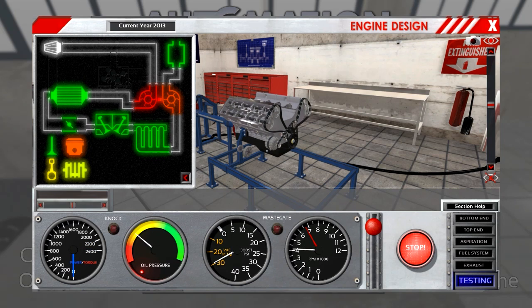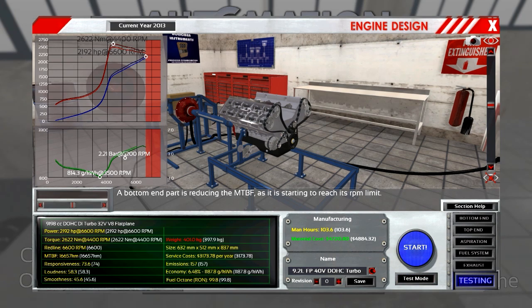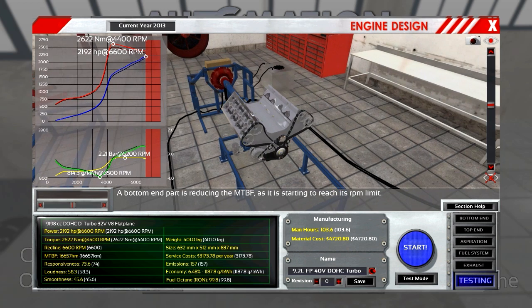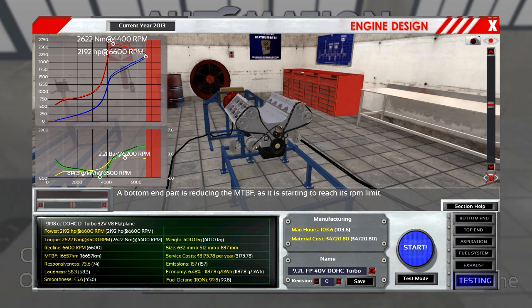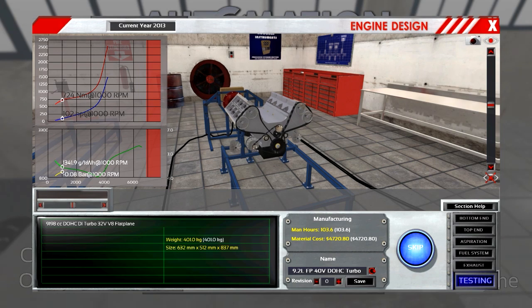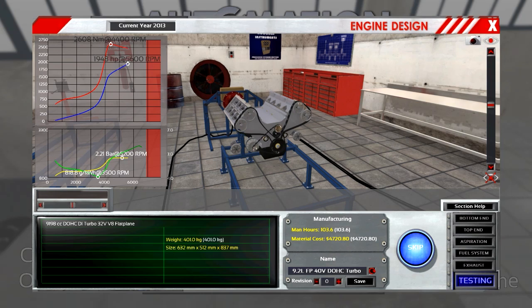So let's see the stats of the engine — test mode. Check this beauty and its numbers. Look at that torque, and look at that power — and this is with a performance intake. If I go with the race intake this goes over the top. I have a mean time between failures of more than 16,000 kilometers. If I increase the RPM by about 300 and repeat the testing, I get higher power but at the cost of lower mean time between failures.